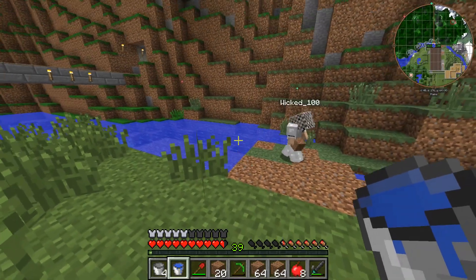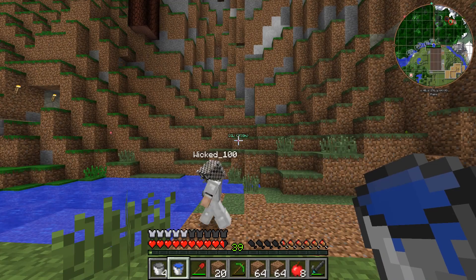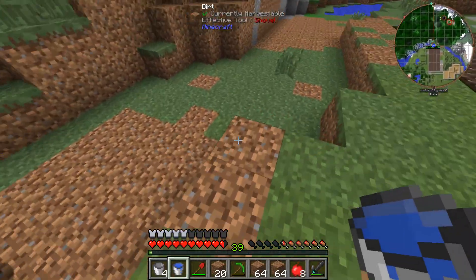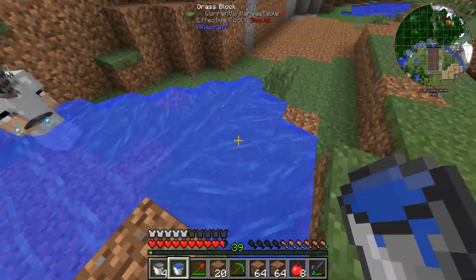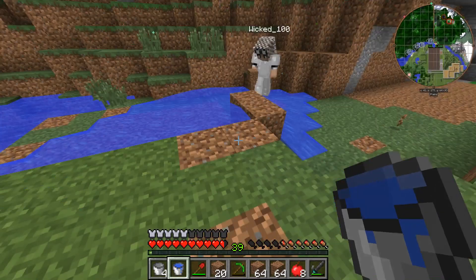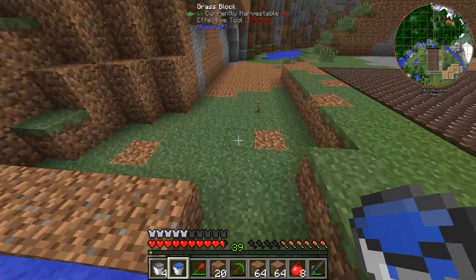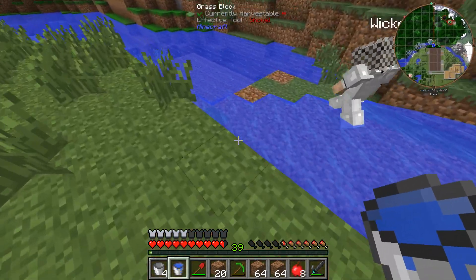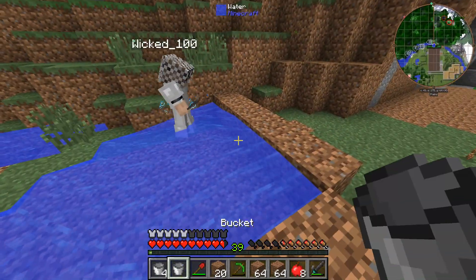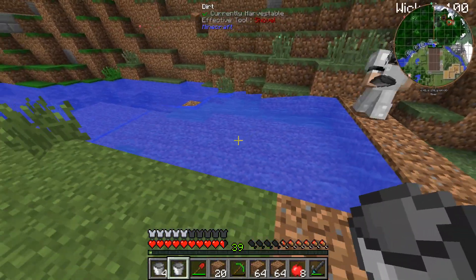The problem is that this river doesn't flow - that's why I wanted to make a waterfall from all the way up there. How many blocks does the water go? Seven - it's probably seven or fifteen. I don't like that because it doesn't look natural, it makes no sense where the water's coming from. Good job, alright, got it flowing.